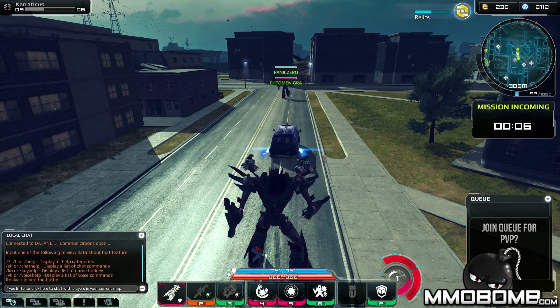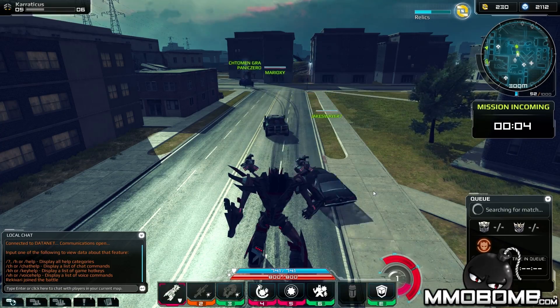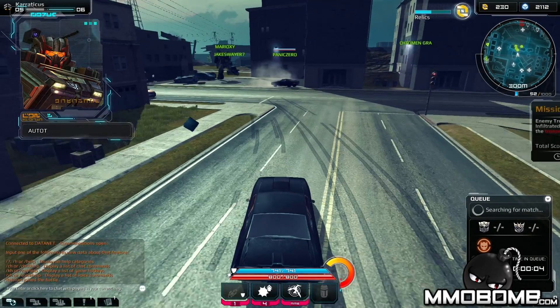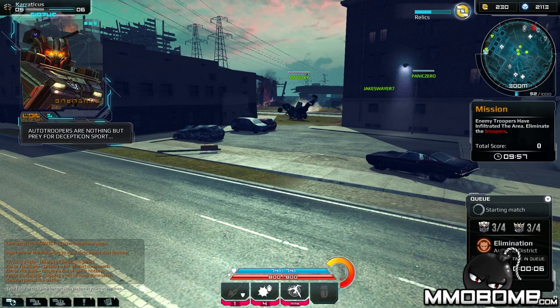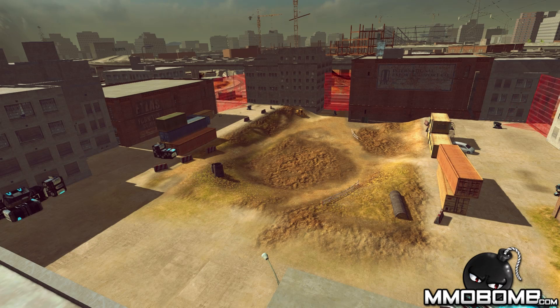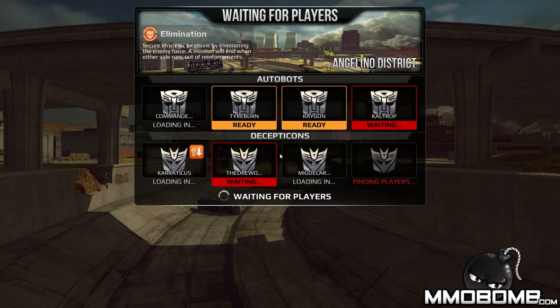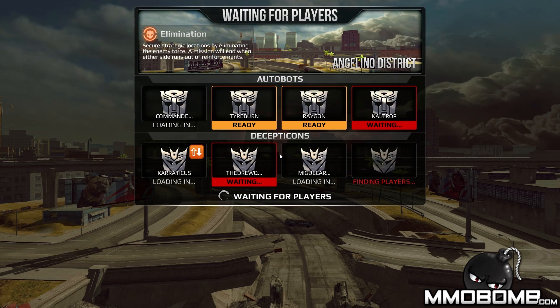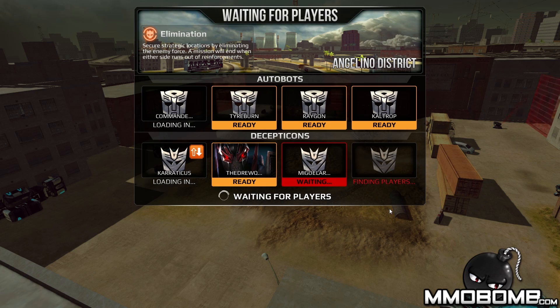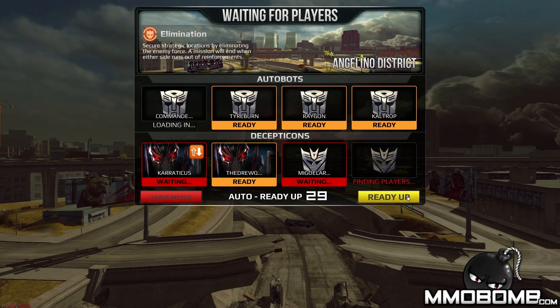I'll go ahead and queue for PVP. I've found that PVP matches for Decepticons in the open beta tend to be a little bit faster — you get into them a lot quicker. You're waiting four or five minutes on the Autobot side, which is interesting because it seems like there are fewer Autobots available. I found myself waiting a lot longer with fewer players joining on that side.